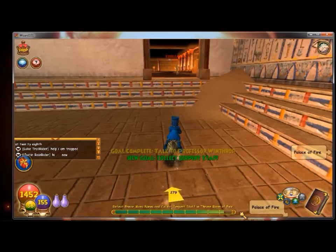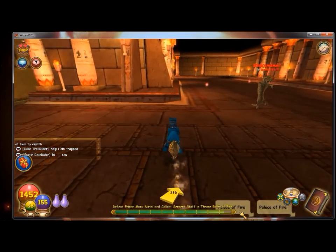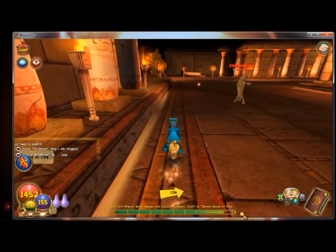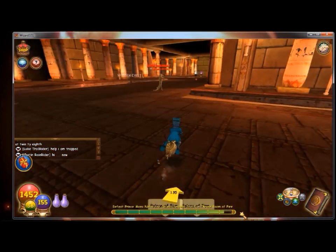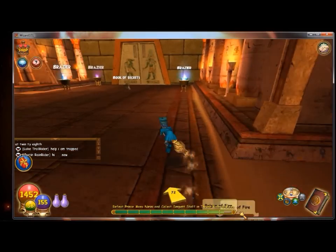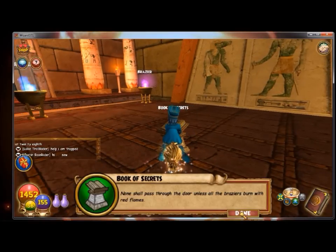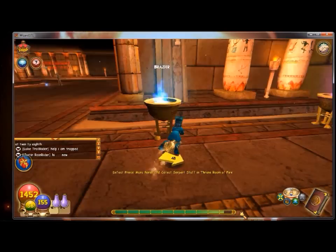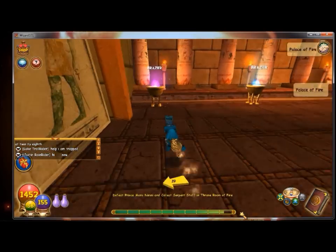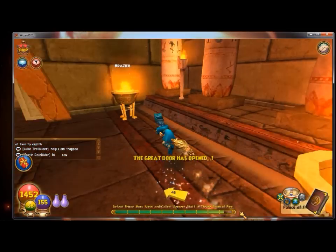Prince Manunarini is just located down this hallway - should be very easy to get to. You'll know when you get there when you see four brazers outside the door, which is like a little test to open up the door. You'll pass some Krakamumis and battle them when you go against Prince Manunarini. None shall pass through the door unless all the brazers burn with red flames. Just touch the brazers until they turn red - the storm ones turn red after one touch, the ice after two. As soon as you do that, the door will open.